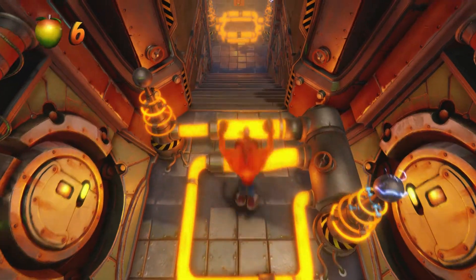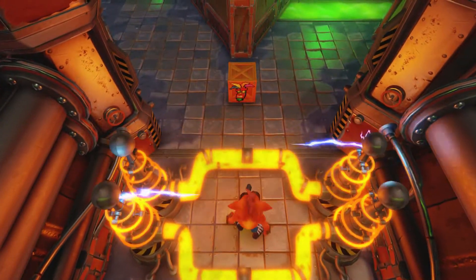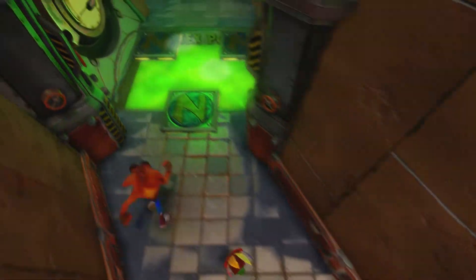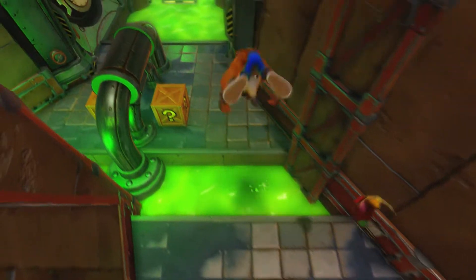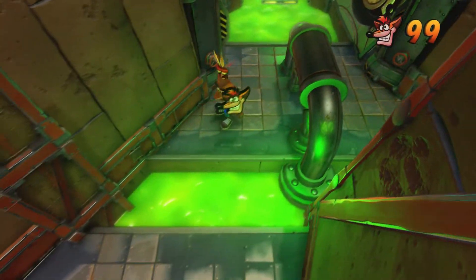Okay, this one's shooting diagonal, but same concept. You want to jump into the middle and then jump through. And I got a new Aku Aku Mask. Extra life I don't need, and another.